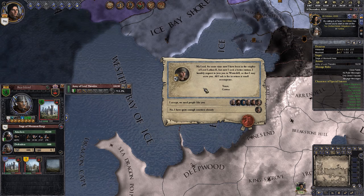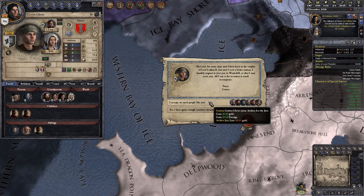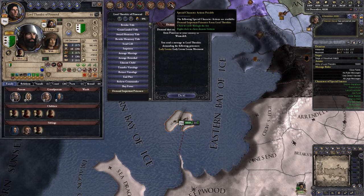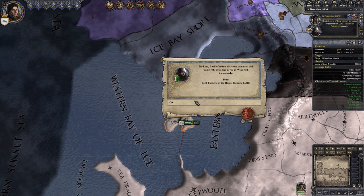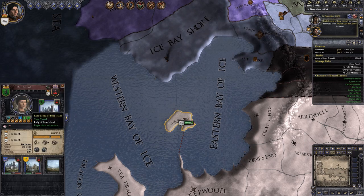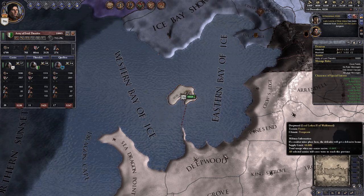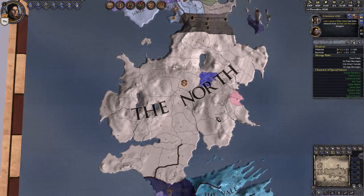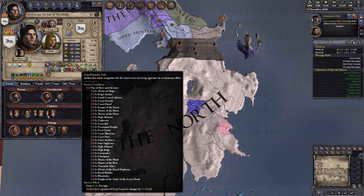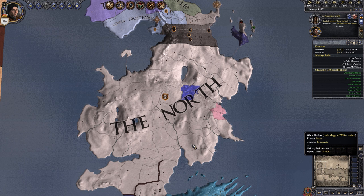A courtier requests to join us from Lord Lath the Second's service, seeking a better station. He joins Archon John the Just - sure, you can join us, no titles needed. We demand important prisoners from Lord Theodric and have Lady Leona of Bear Island. We enforce our demands and now control Bear Island - she is our vassal directly and Bear Island is de jure under the Kingdom of the North. Our realm is starting to come back together. We've fulfilled the ambition to win the war! Next ambition: get an honorary title.